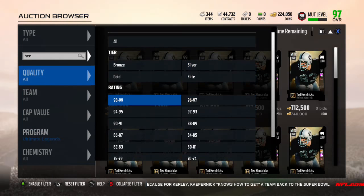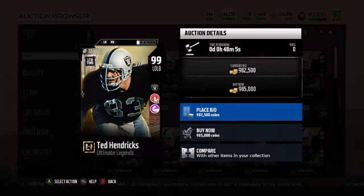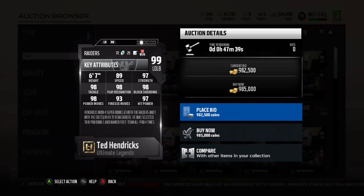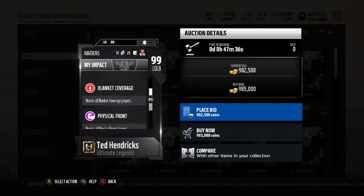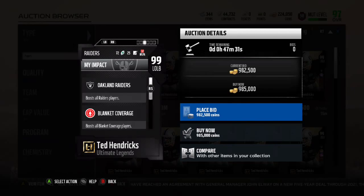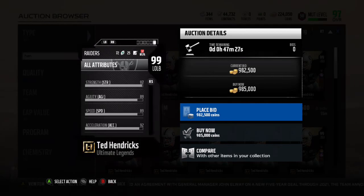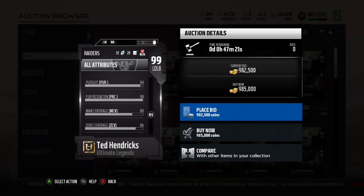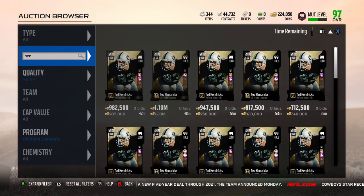Here's the 99 Hendricks. This is a limited time player in packs for 48 hours. He has the Secure Tackler ability, which is perfect. Both him and Brian Urlacher have Secure Tackler, which is the ability that you need — it's overpowered. 89 Speed, 97 Strength, 98 Tackle, 98 Play Wreck, 98 Block Shed, 98 Power Moves, 93 Finesse, 97 Hip Power. He looks really, really good. He's got Physical Front and Secure Tackler. Some people are asking about his zone coverage — he's got 86 Zone. But if you're getting Hendricks, you're not using him for his zone coverage.